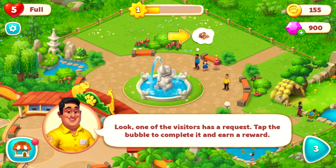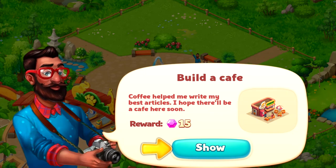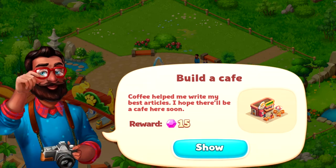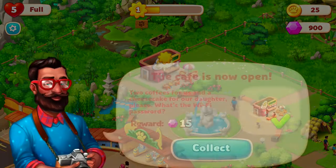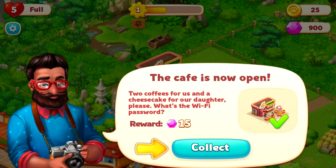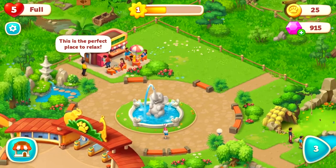One of the visitors has a request — tap the bubble to complete it and earn a reward. 'Coffee helped me write my best articles, I hope there'll be a cafe here soon.' I get 15 diamonds for completing that. 'Two coffees for us and a cheesecake for our daughter please — what's the Wi-Fi password?' That's funny. Done!